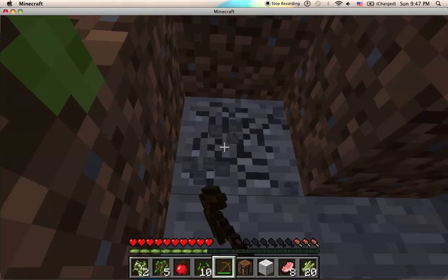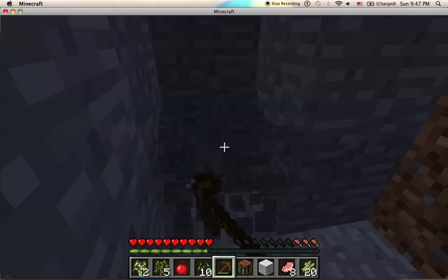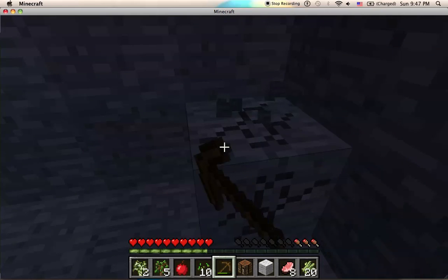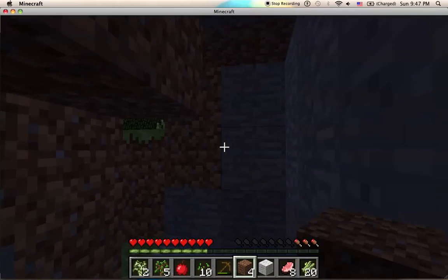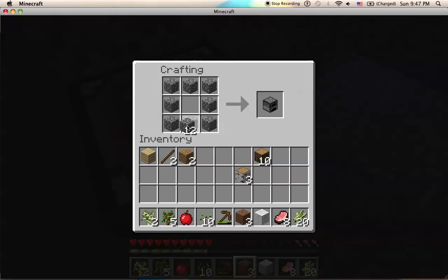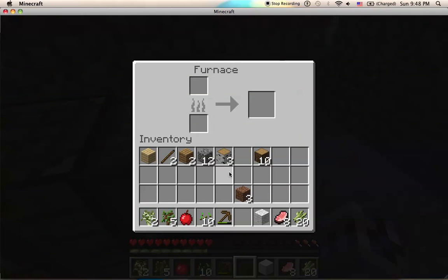The wood pickaxe has 60 uses total — this includes using it for damage, which counts as one use per damage amount dealt. So if a pickaxe does three and a half hearts of damage, that's three and a half uses. The wood pickaxe doesn't do that much damage, but that was just an example. Now let's make a furnace — an open circle in the crafting grid gives you a furnace.